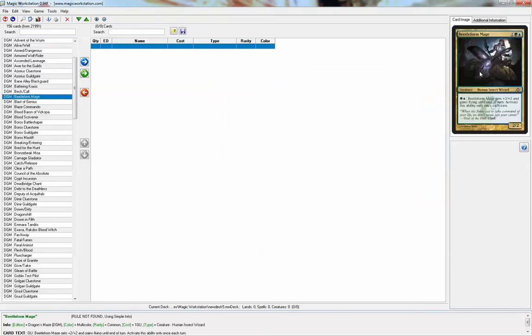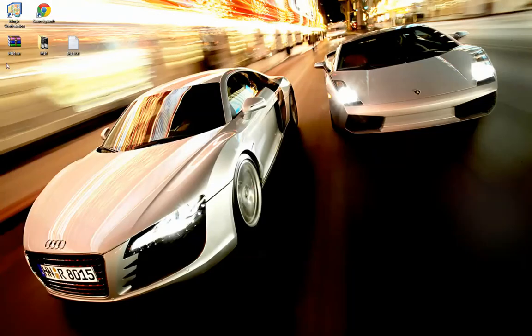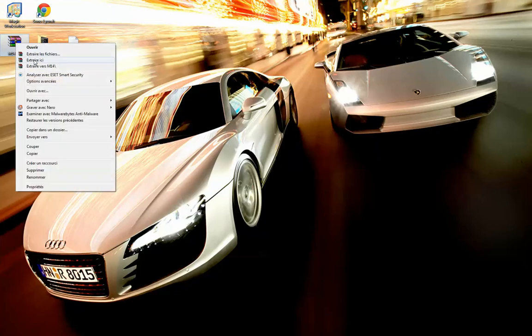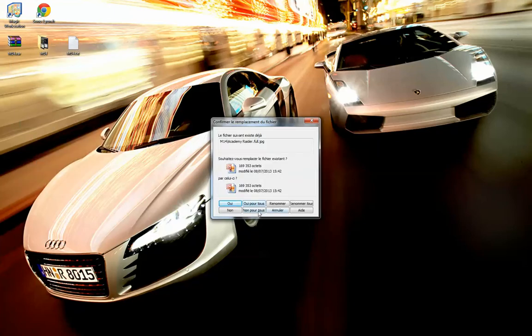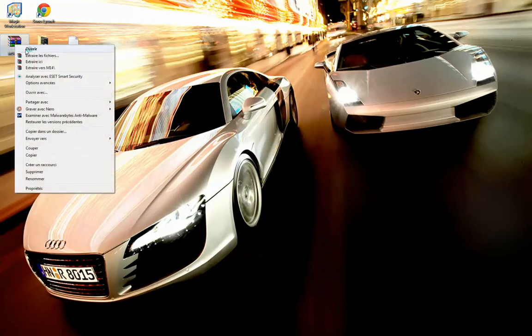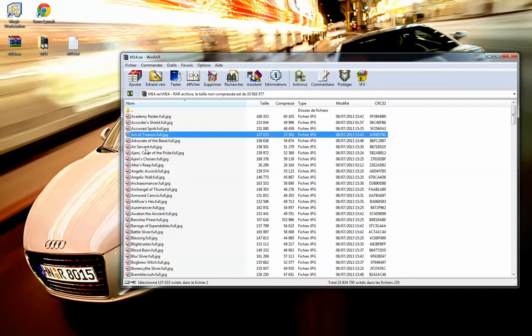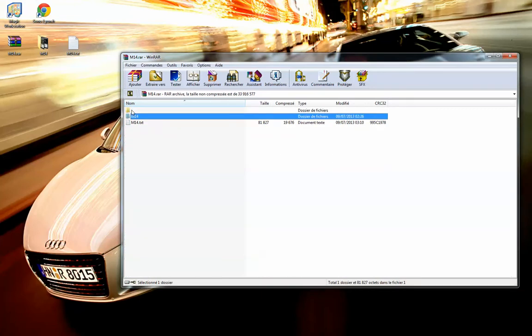I have all the pictures of the Dragon's Maze edition, and to update you will need to download this file, m14.rar, and extract it. As you can see I already got them extracted, but I will do it again — yes, overwrite all — and you get an m14 folder.